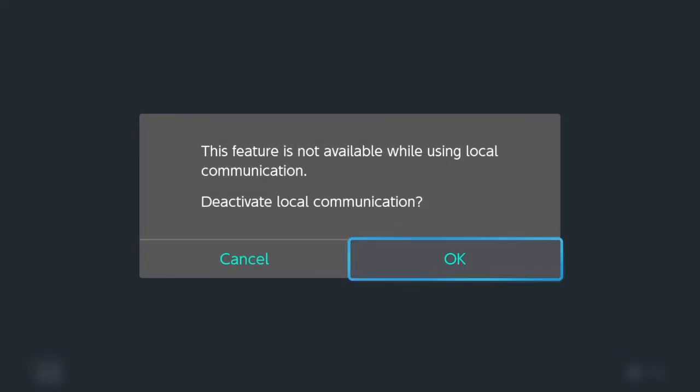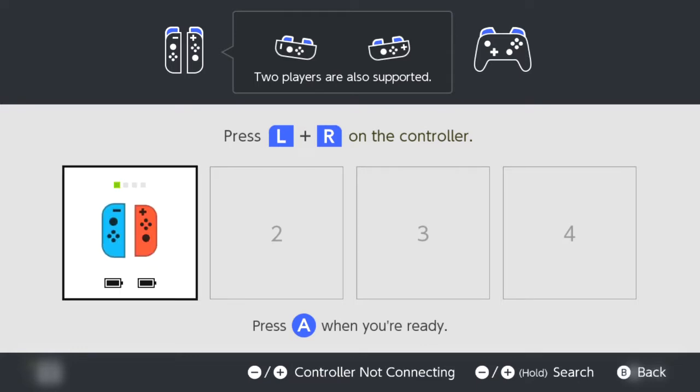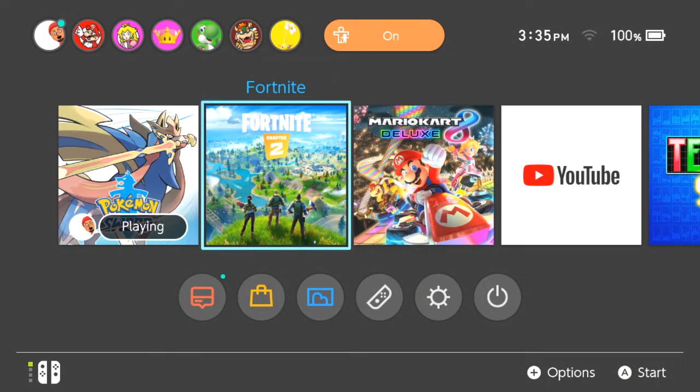I tried it with the Pro Controller to see if it would pop up, but if you're playing with no Joy-Cons attached to your Nintendo Switch and using a Pro Controller, the Joy-Cons in the room just appear gray — which is still pretty cool and neat.